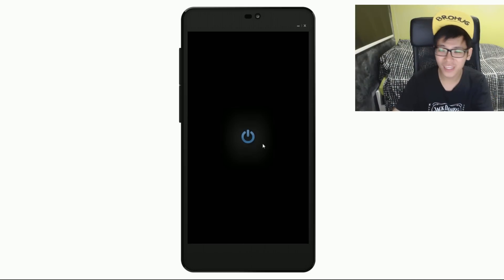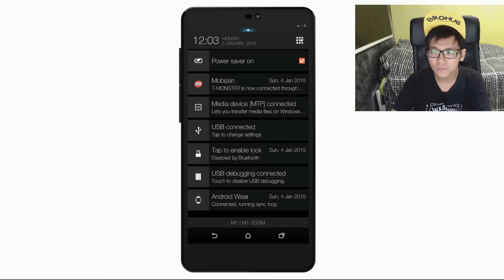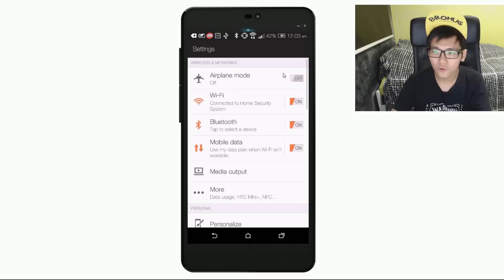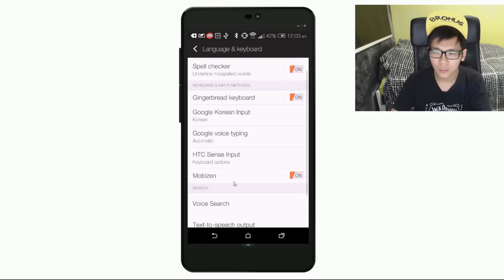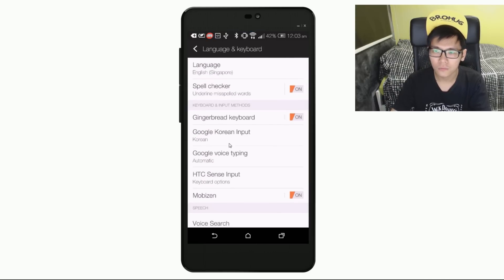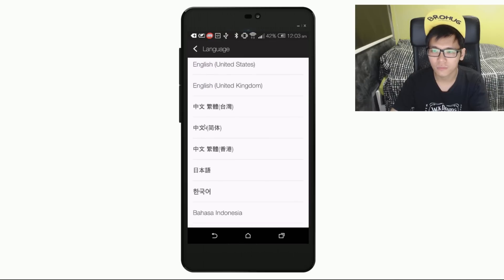Hey guys, there's no time to waste — this is the free mystical scroll. Let's go through this really quickly. You have to go to Google Play and download this thing. As usual, you have to go to the settings here, and of course you have to get to Chinese, which is this one.